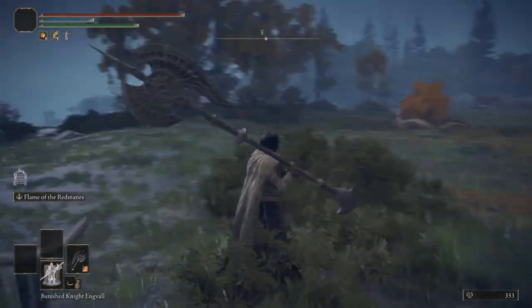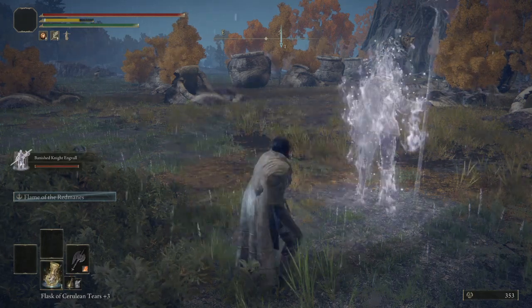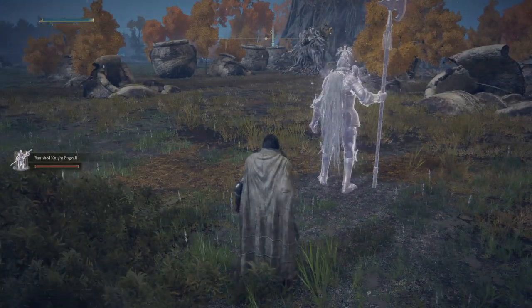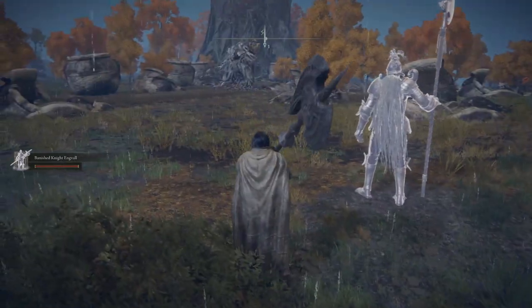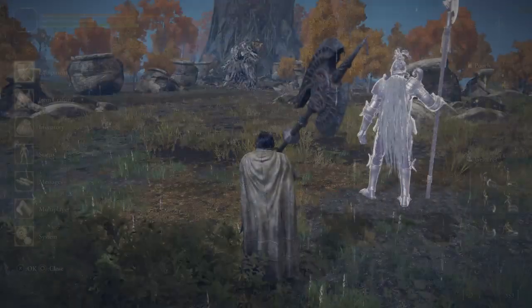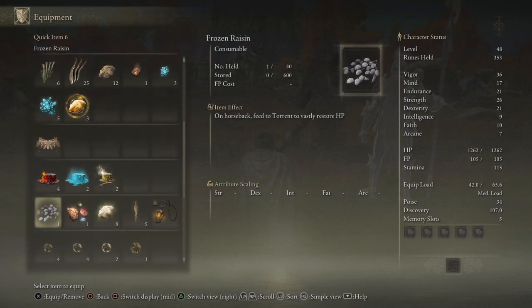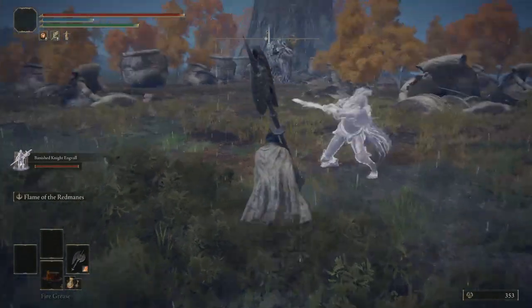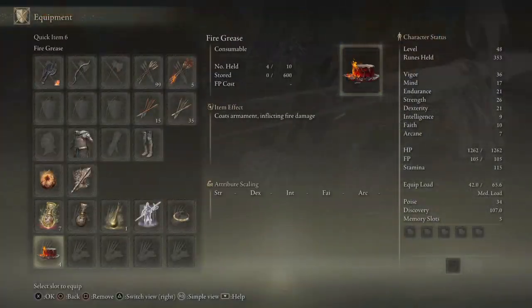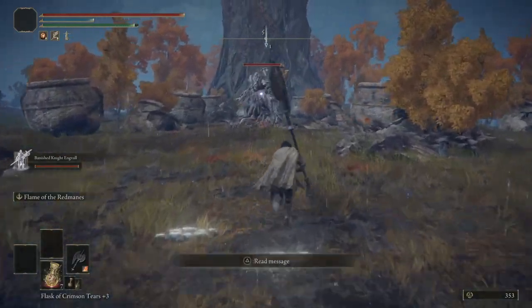Instead of summoning someone I'm gonna get my knight out here. We put flame damage on this weapon and we put Flame of the Redmane, so it's gonna go a lot smoother this time. Now that I said that, I forgot we probably can't use our fire grease — let's try it. Nope, can't do it anymore. Alright, let's go for it.